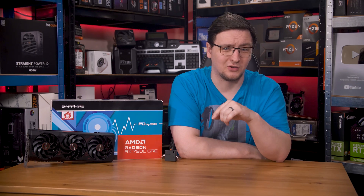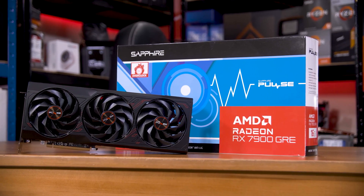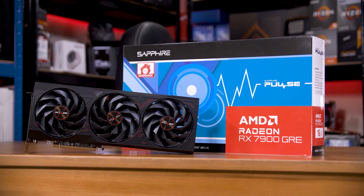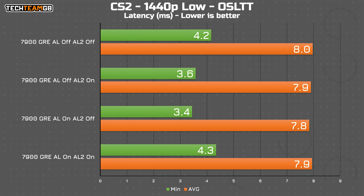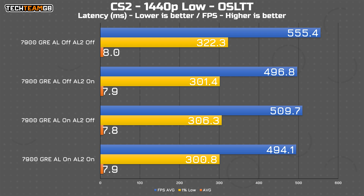So is that just because Anti-Lag 2 doesn't work on older cards? Well, no. AMD sent over this Sapphire RX 7900 GRE for me to run some tests with, and testing on the same low settings at 1440p, you'll see the same pattern of functionally no difference between the four modes. In fact, the spread is actually even tighter with just 0.2 milliseconds separating the fastest from the slowest. The most interesting thing is looking at the FPS data, where the double-off results had a significant performance lead — like 10% more performance at 555 FPS versus around or just under 500 FPS — and yet again it had the slowest latency, showing that the features are doing something, but still not exactly much.